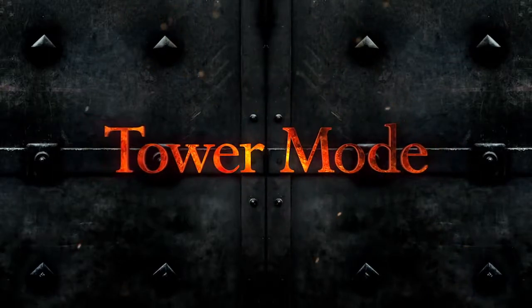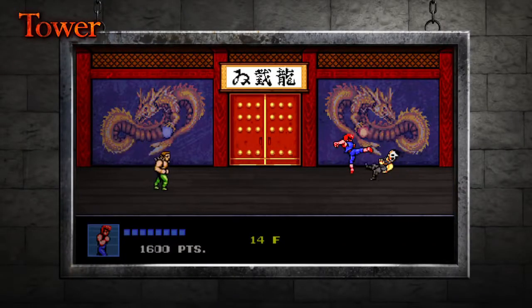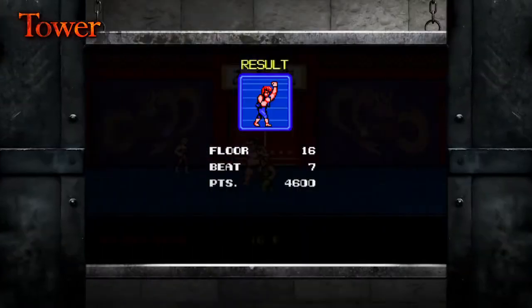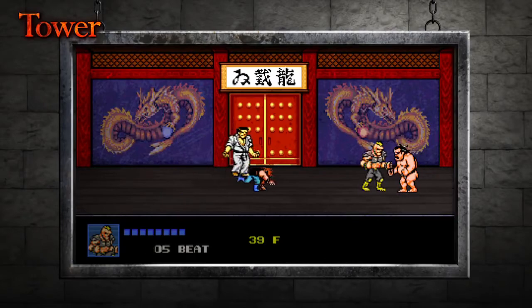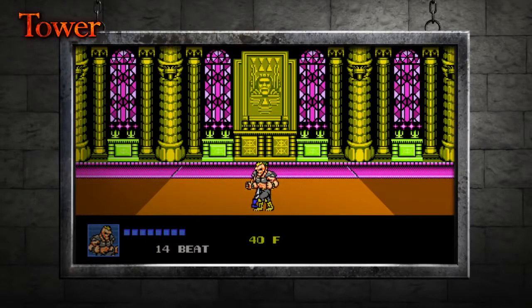There is now a new tower mode. Climb the tower until you run out of strength. The rules for this mode are simple: defeat all of the enemies on the screen and proceed to the next floor. The higher up the tower you go, the more playable characters you unlock for all modes. Use new characters and take down stronger enemies. Do you have what it takes to defeat the secret boss?